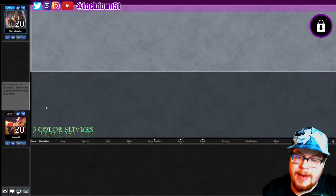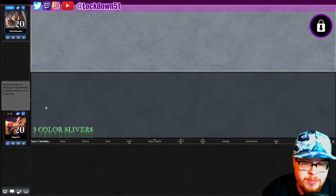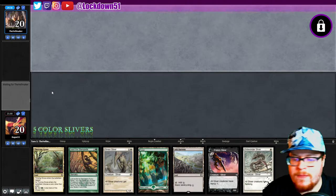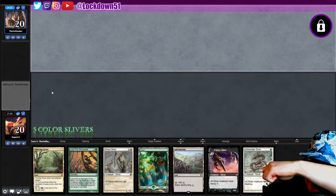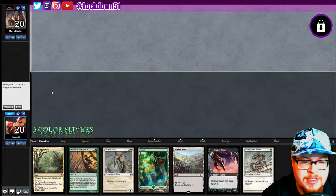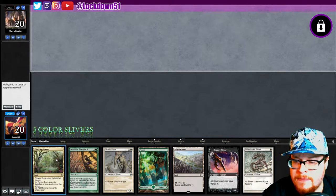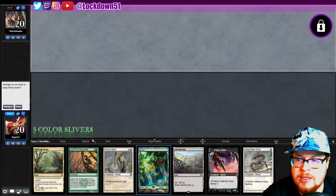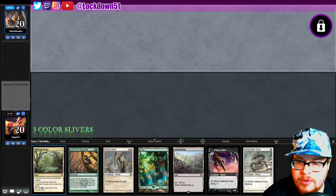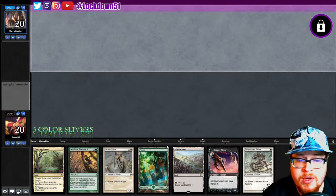Welcome back everybody, it's time to lock down some more Five Color Slivers — it's so much fun! We've got cards like Frenzy Sliver here. We are definitely going to keep this hand; it's a good hand. We can get blue if we need it from the Ash Barons, we can call black to play the Frenzy with Thriving Grove, and we can get red if we need it.